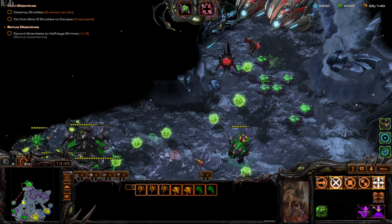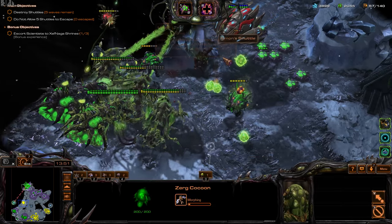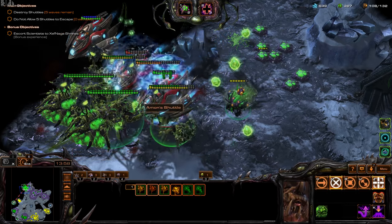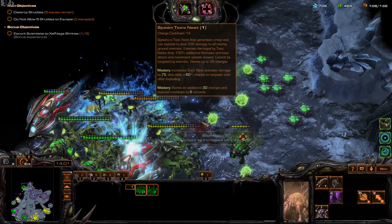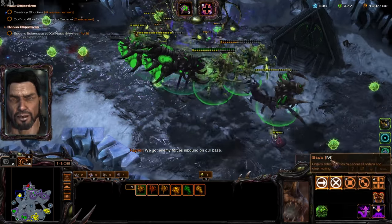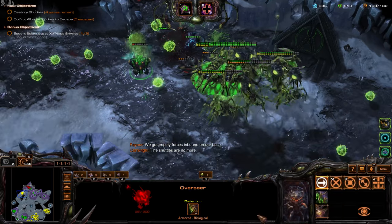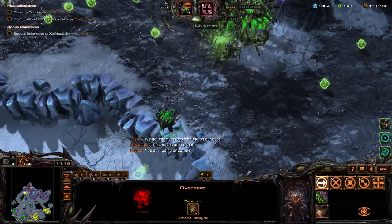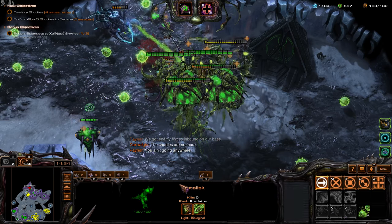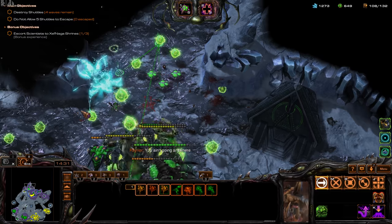Let's confirm whether Toxic Nests share damage through Diffusion. I believe the next attack wave comes from here, so it's good to spread them out. Even the Toxic Nests might share damage via Diffusion. Let's get a bunch of Swarm Hosts since those are good. Pull back — run away! Nice, we didn't lose one.